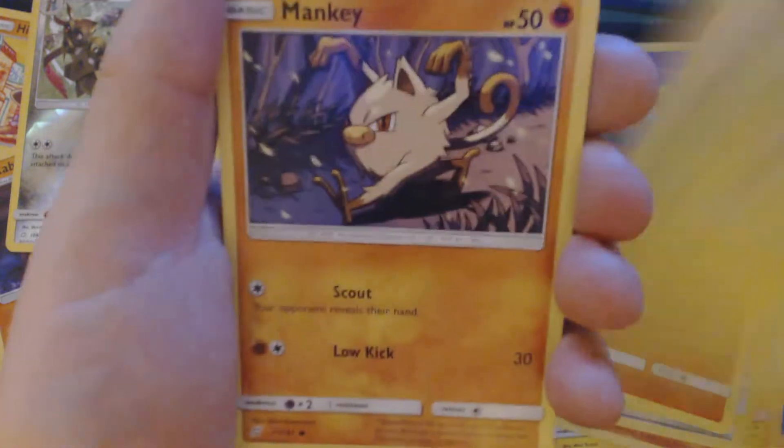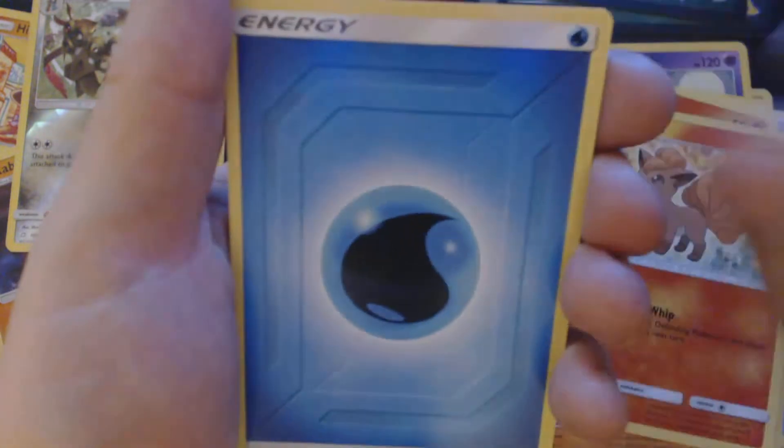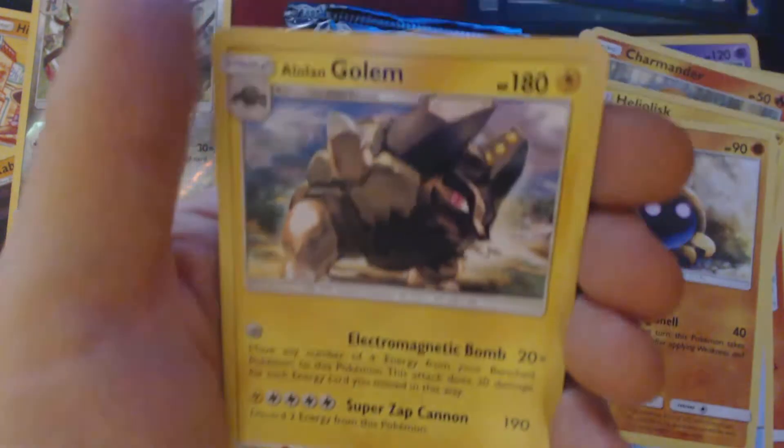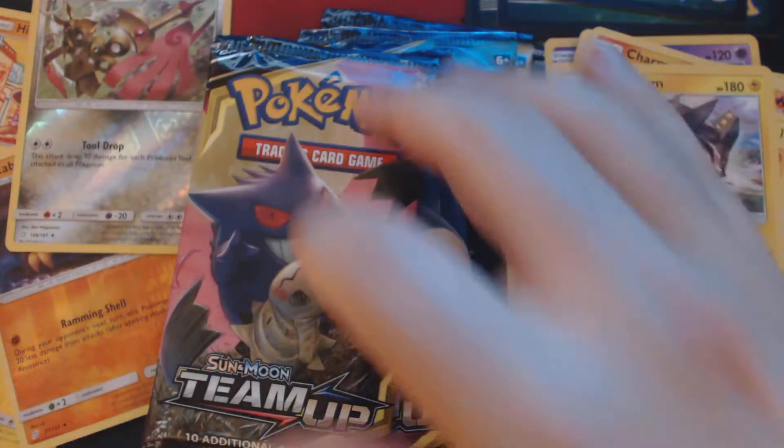Here we have Theroseed, Charmander, Helioptile, Mankey, Vulpix, Water Energy, Heliolisk, Buff Padding, Kabuto, Reverse Holo Jasmine, and Alolan Golem.